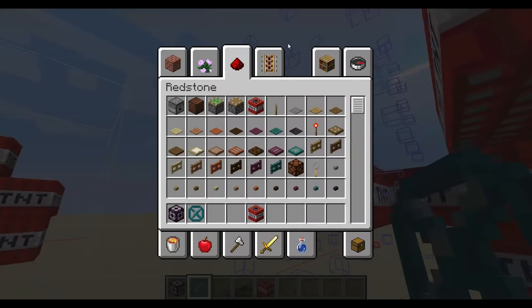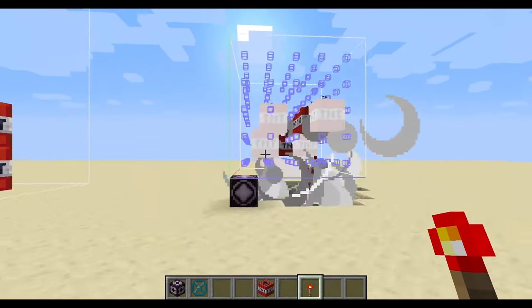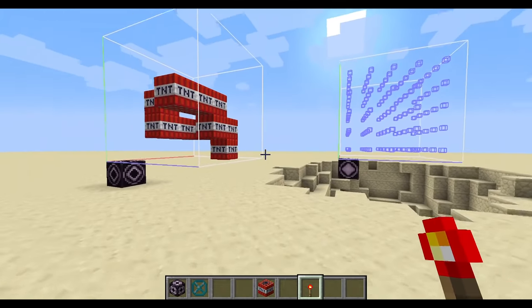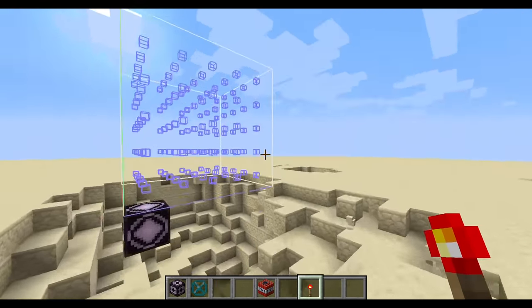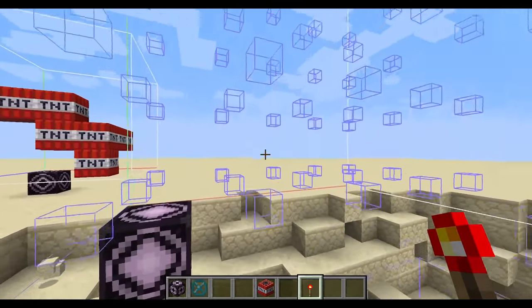Let's just explode these TNTs just for fun. Oh my God. So these structure voids are explodable — they do die from explosion.